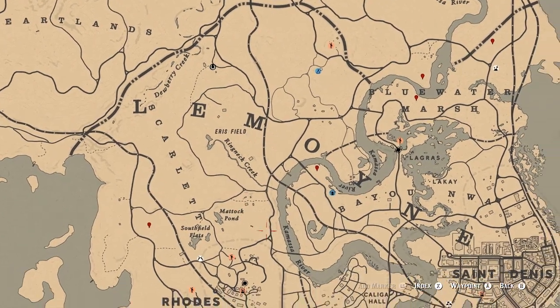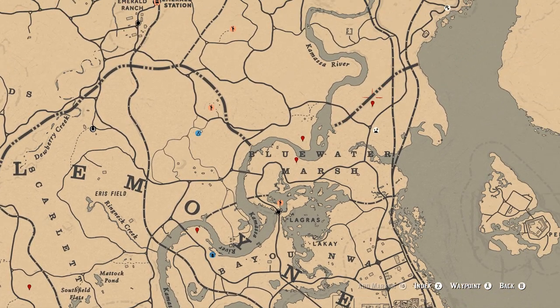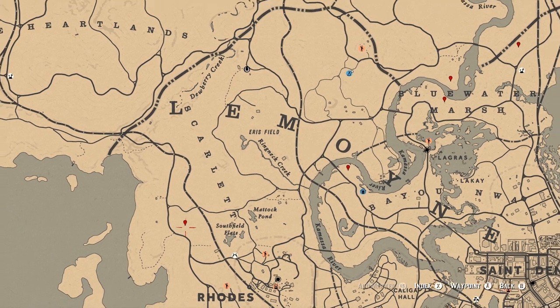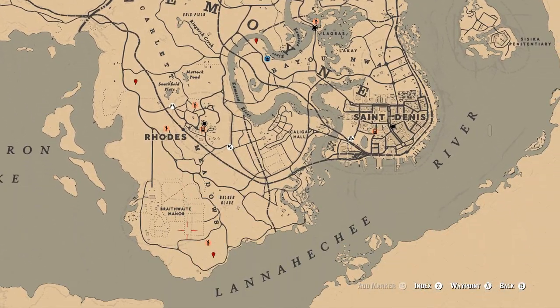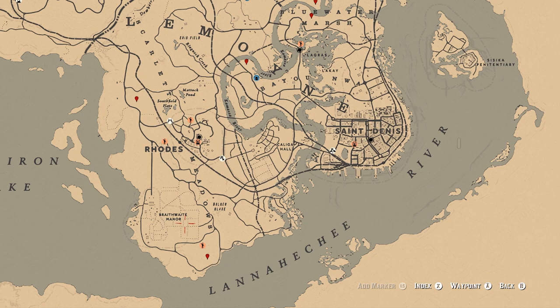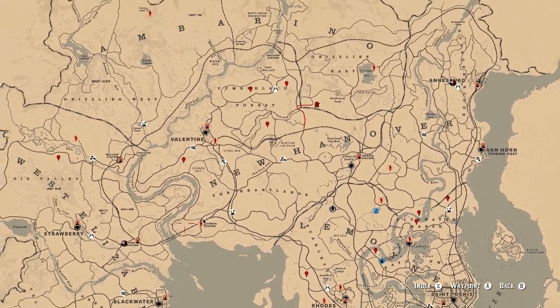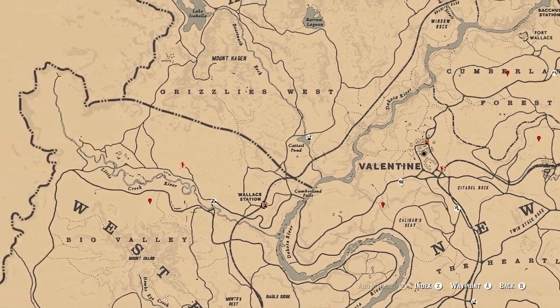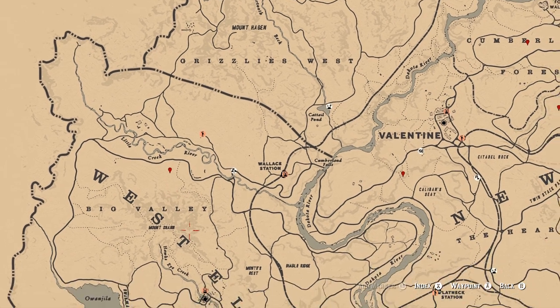If we go down south, we've also got quite a few spawns down in Lemoyne. We've got one right here above Blue Water Marsh, another one above the E, and then another one just in between all of this. There's also one right next to your Moonshine Camp down here, and then one just northwest of Rhodes. Another one all the way south near Blackbell, and then a couple more — one just outside of Valentine near Caliban Seats, and the last one is all the way in the Big Valley. Feel free to put all those markers down and you'll be able to get this to spawn.